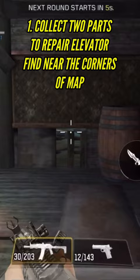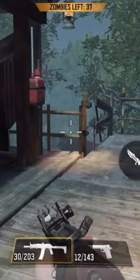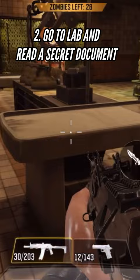Collect two parts to repair the elevator — find them near the corners of the map. Some of the electronic components of this device are damaged; keep your eyes peeled for new ones while exploring.